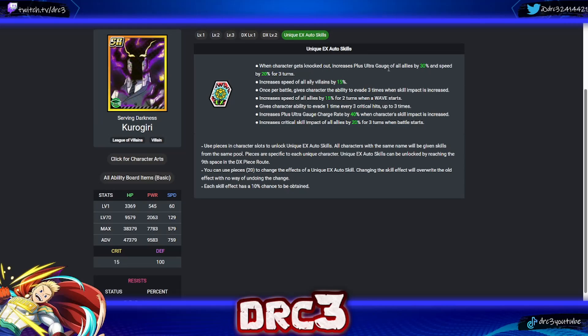Next is Kurogiri. His first: when knocked out, increases all allies' plus ultra gauge by 30 and speed by 20 for three turns — good effect but requires knockout. His second: increases speed of all ally villains by 15 — great for a future UR villain team PVP option. His third: once per battle gives evasion three times when skill impact is increased — very good. He also has: speed of all allies up 15 on wave start — no villain requirement; evasion every three crits; plus ultra gauge charge rate up 40 when skill impact increased; and critical skill impact for all allies on battle start. Kurogiri's skills are vastly better than Shigaraki's and point toward strong future villain PVP utility.